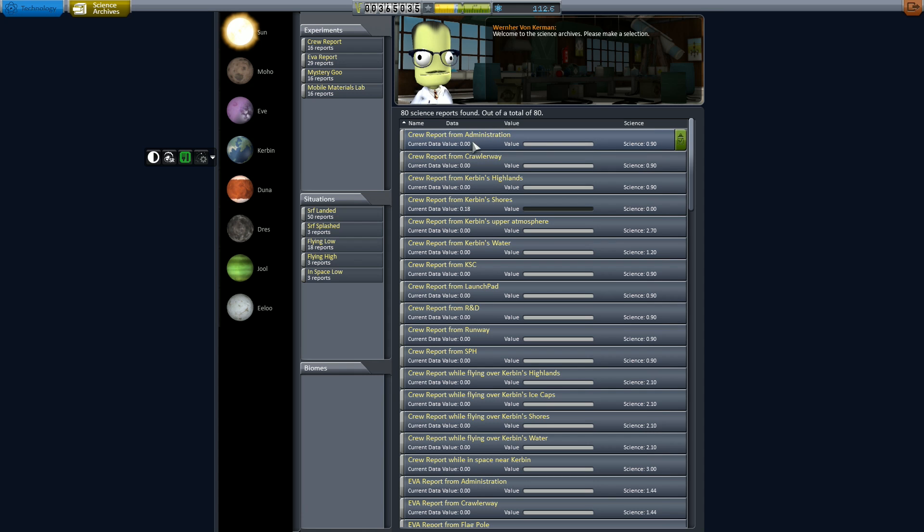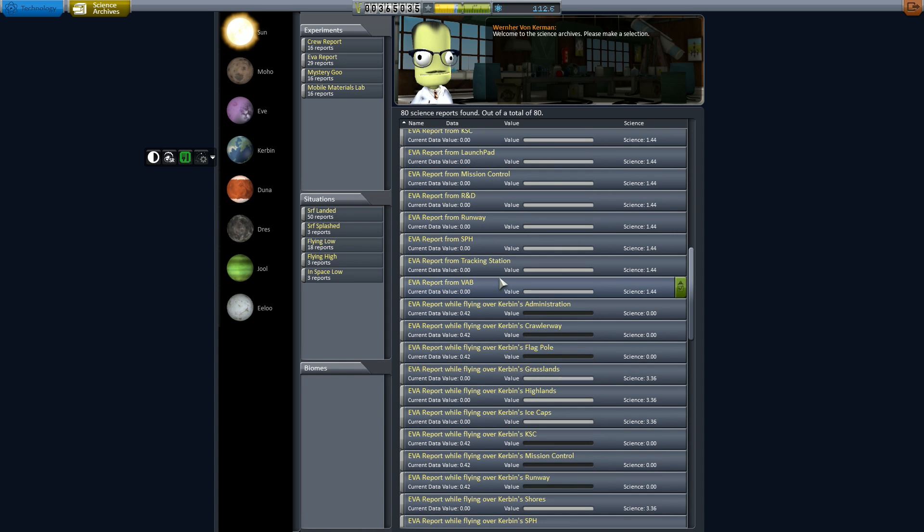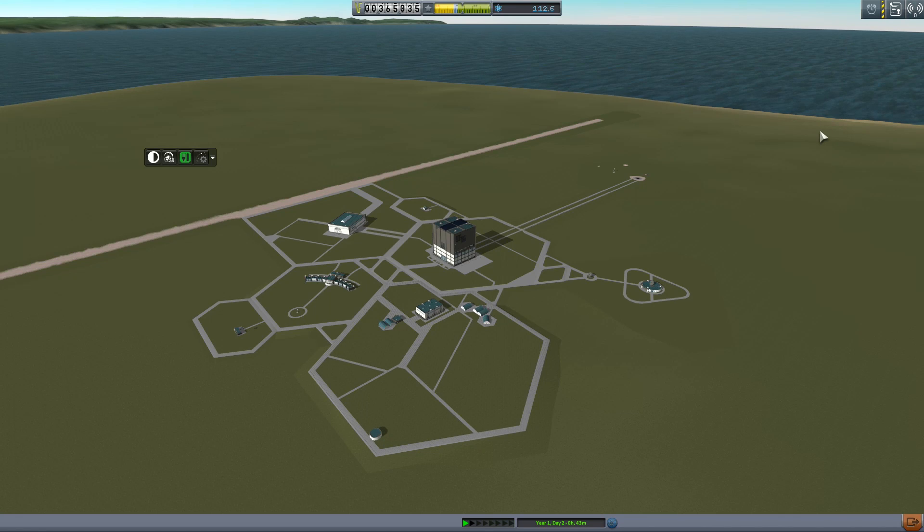It was just mostly me going to buildings and doing science. And there's an amazing part when I nearly ran myself over with a rover — but unfortunately you don't get to see any of that. So you can see here that we have the science logged: crew reports from the administration, from the Callaway, from Kerbin's Highlands, from Kerbin's Shores, from the atmosphere, etc. But we've done a lot of science around the Space Center. Unfortunately you didn't get to see it — it's annoying.